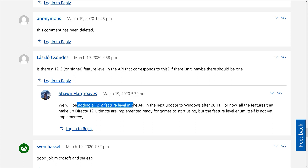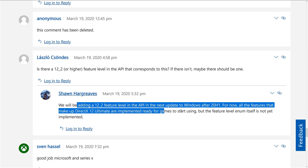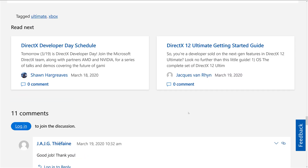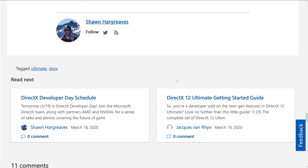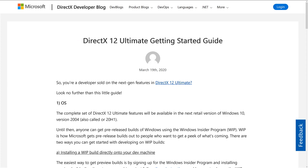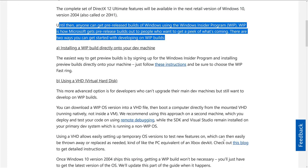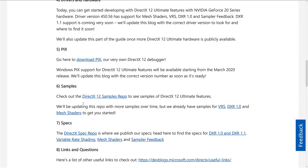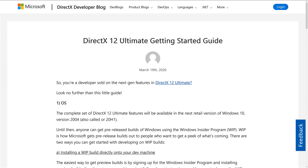They'll be adding the 12_2 feature level in the API in the next update to Windows after 20H1. For now, all the features that make up DirectX 12 Ultimate are implemented and ready for games to start using, but the feature level enum is not yet implemented. Anyone can get pre-release builds of Windows using the Windows Insider program — basically you'd be doing it on a virtual machine using Insider versions of the SDKs. There are also some DirectX 12 Ultimate features being showcased in the samples repo, which is a nice list of resources to get you going.